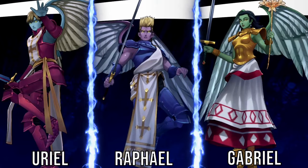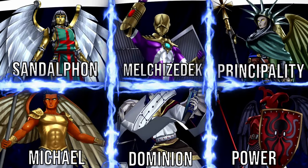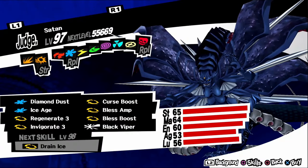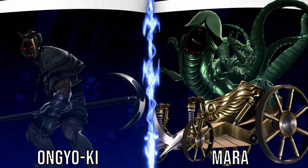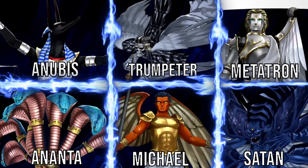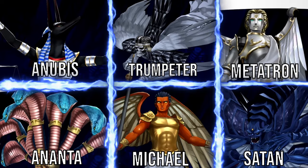Michael: fuse an Uriel, a Raphael, and a Gabriel. Metatron: be sure to have a maxed Justice confidant, then fuse a Michael, a Sandalphon, a Dominion, a Melchizedek, a Power, and a Principality. Satan: be sure to have a maxed Judgment confidant, then fuse an Onkei and a Mara. Lucifer: be sure to have a maxed Star confidant, then fuse a Satan, a Metatron, a Michael, a Trumpeter, an Ananta, and an Anubis.